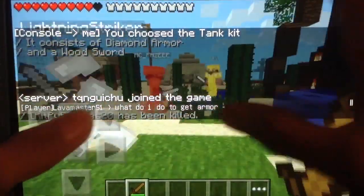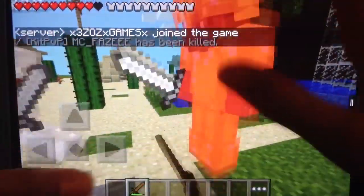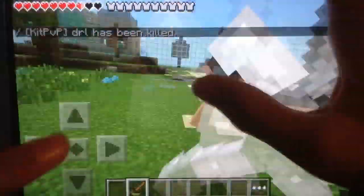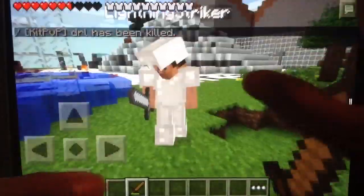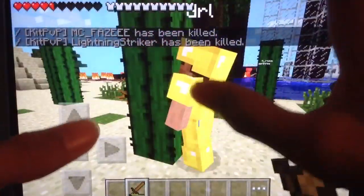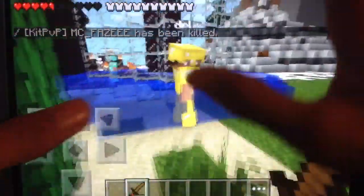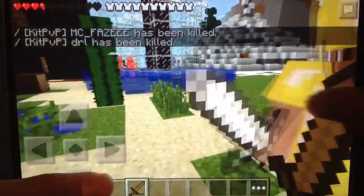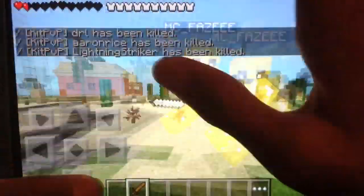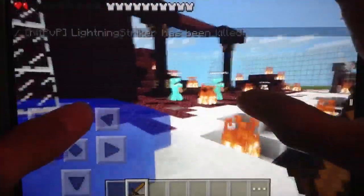It's this guy again — the one that jumps and hops around as he PvPs, he's annoying. Finally, he died! Alright, we're gonna try to take this next guy out. Can we get Lightning Striker? He is owning me — but apparently I killed him! Let's kill this guy too. Looks like my wood sword is dying. No, no, no — you're not going anywhere, you're gonna get killed. Okay, now you decided to take your weapon out. I'm gonna leave him.